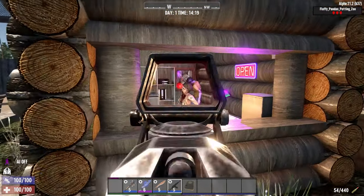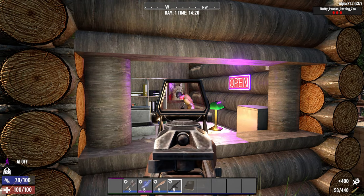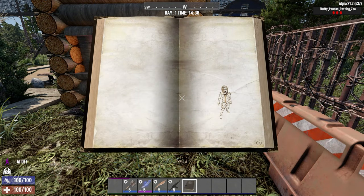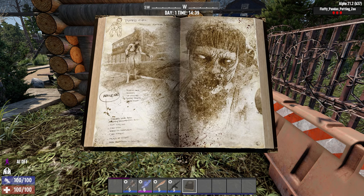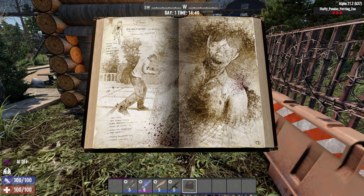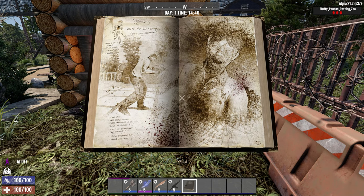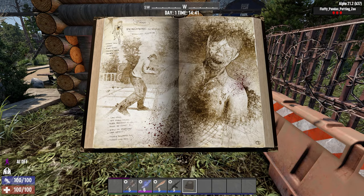The first time you take out a zombie or animal type listed in the pages of the book, you'll see a book icon appear on the screen that indicates a new entry has been added. Open the book from your hotbar, and you will notice the pages corresponding to the slain zombie have now been filled in. These completed pages will share information and traits for each of the zombie types, as well as some hypothetical lore for you to ponder as you carry on your adventure.